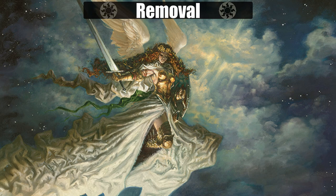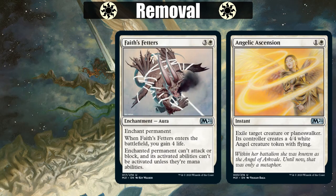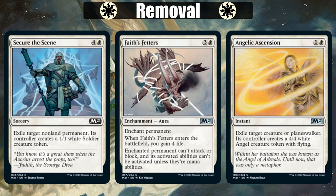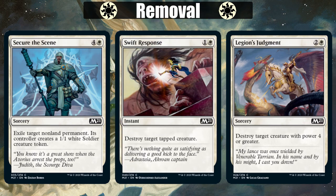Starting with removal, first up is white with Angelic Ascension. It makes a huge problem less huge, or makes one of our creatures better. Faith's Fetters is all bad for our opponent. Secure the Scene exiles something, leaving a token in its place. Legion's Judgment works, but needing a target with 4 power or greater will often limit its effectiveness, and it being sorcery speed means I'm not a huge fan of this card.